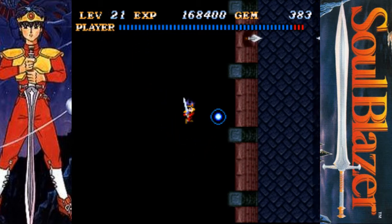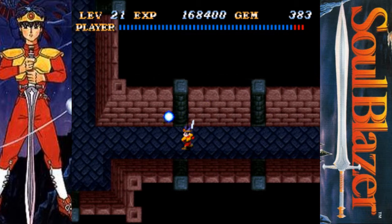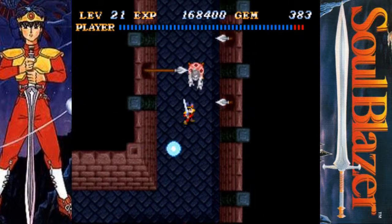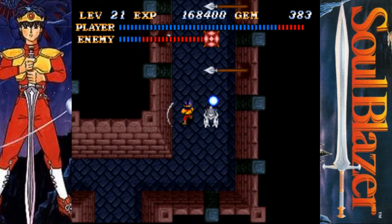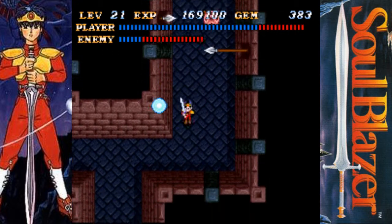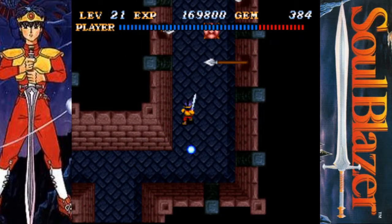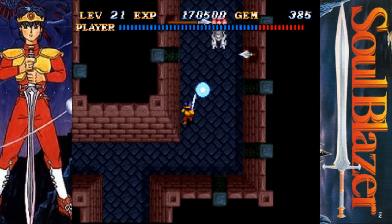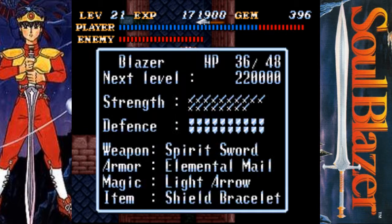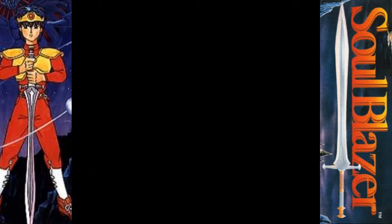There's another little hidden area right there that flows through, but there's not really a whole lot of point going through there. I wanna see if the spears actually hurt me with the elemental mail, but the stupid ghosts just won't leave me alone. I guess I gotta kill all the ghosts. Okay, so the spears definitely do still hurt.